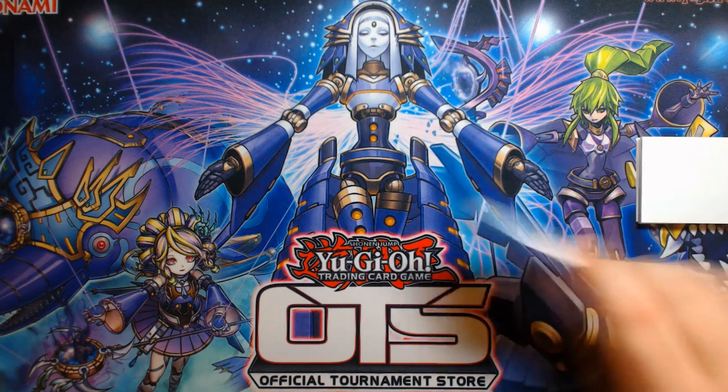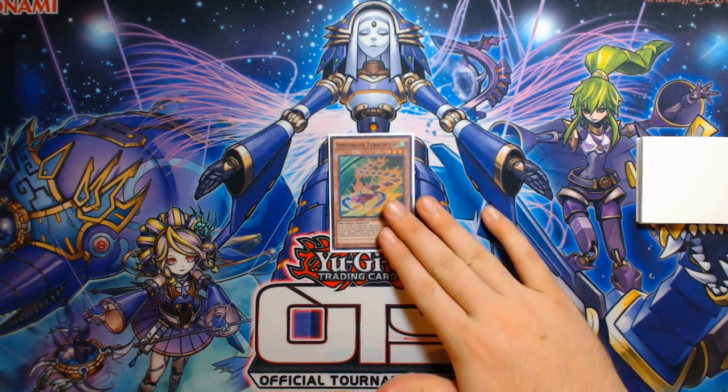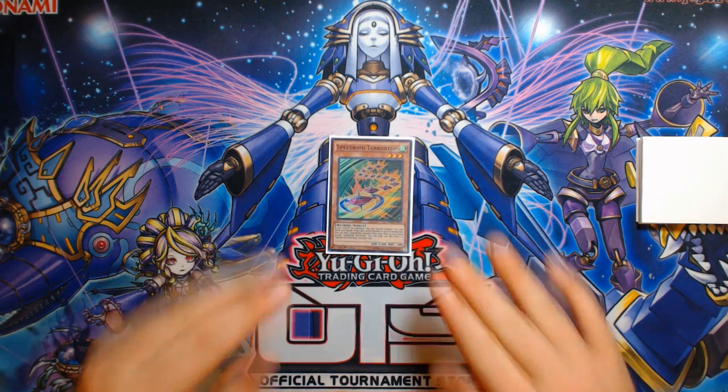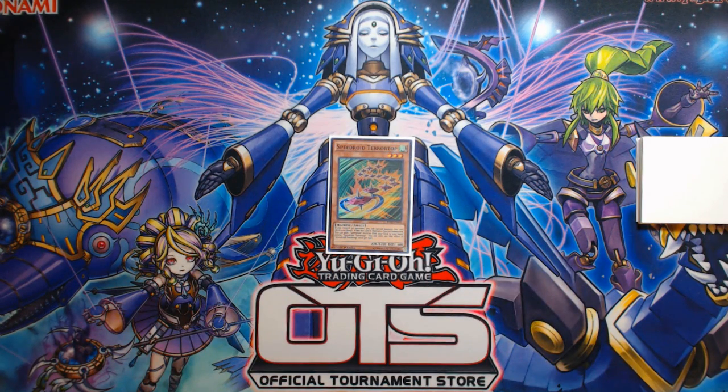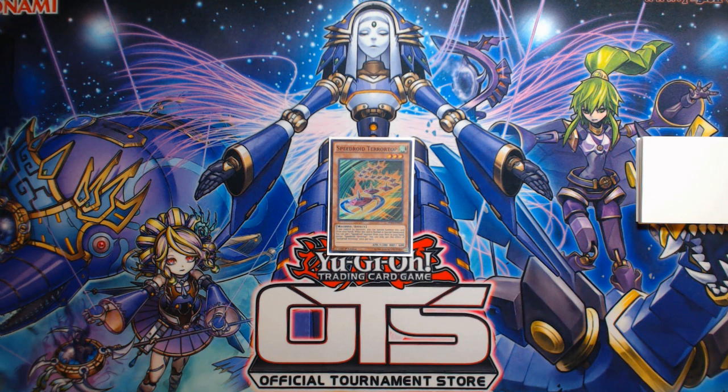So what I'm going to be showing you today is a one-card combo. It is Speedroid Tera Top, and what you'd imagine Speedroid Tera Top to be able to do is utilize a Fusion Substitute combo, draw two or three cards or whatever. That's pretty basic, but what you also have access to with this deck because of Shaka 9's existence is that we now have access to making a one-card play with Tera Top into Naturia Beast, Zoodiac Drident, King of the Feralimps, and drawing one card during the combo sequence.